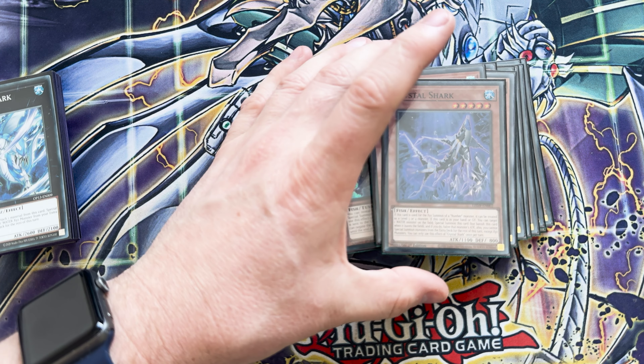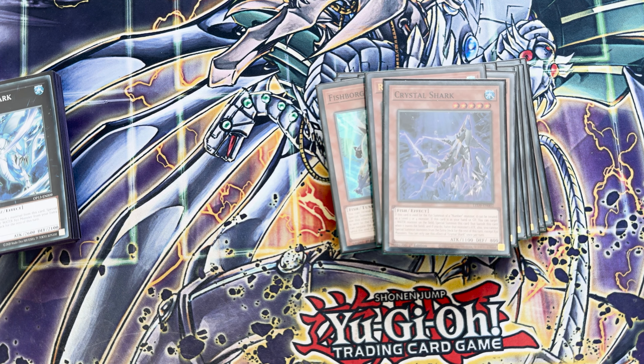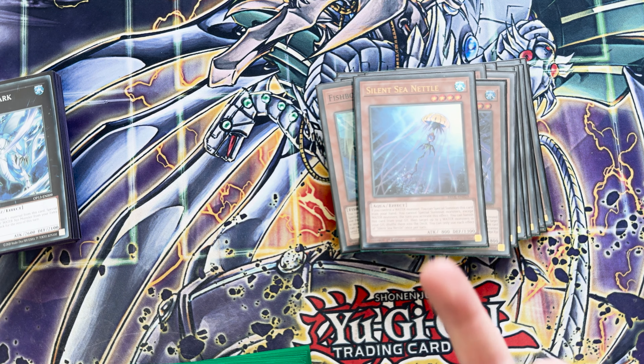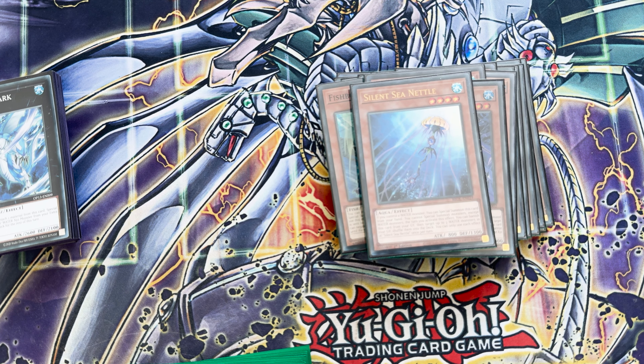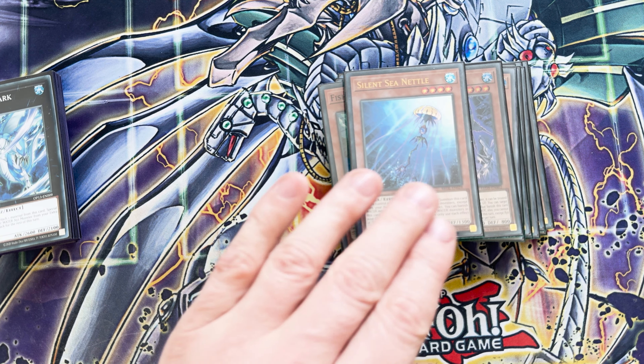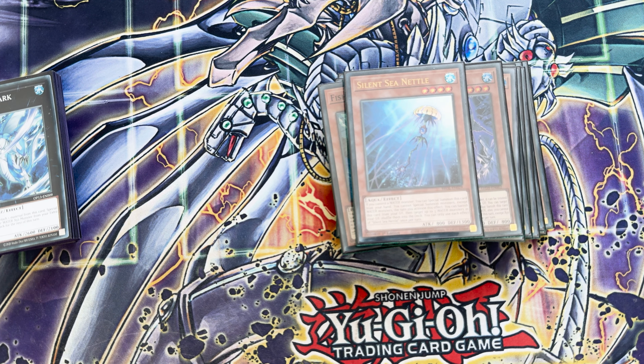Crystal Shark: used for an XYZ summon of a normal monster, treat it as level 3 or 4 — that's good because it's a level 5. If it's in your hand or graveyard, target a water monster and special summon this card, but banish it when it leaves the field. It doesn't need to target your own — it can target your opponent's water monsters too. And last off, another extender: you just have to control a water monster to special summon this card from your hand. You can't special summon except water monsters — I'm seeing a pattern here — and then you can banish it to shuffle 3 water monsters back into your deck. That's the fishy stuff.